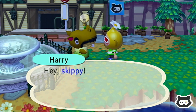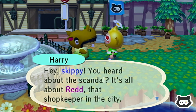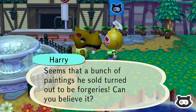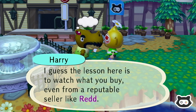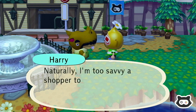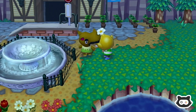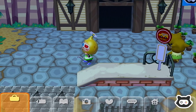Harry says: 'Hey Skippy, you heard about the scandal? It's all about Red — that shopkeeper in the city. Seems a bunch of paintings he sold turned out to be forgeries. Can you believe it?' Okay, who's painting these forgeries? They must be pretty close to the originals for people to buy them. The lesson here is: watch what you buy, even from a reputable seller. Harry says he's too savvy a shopper to be worried — good for him.